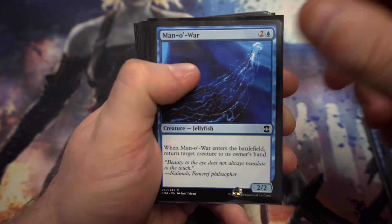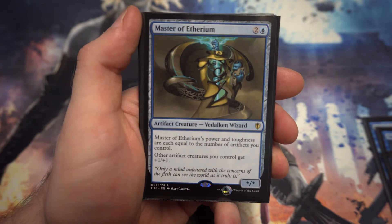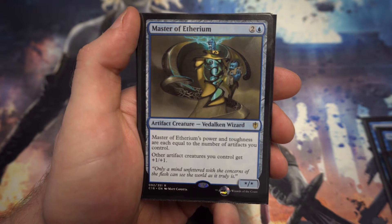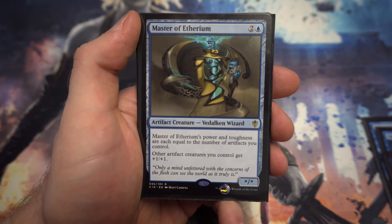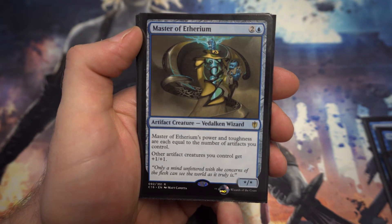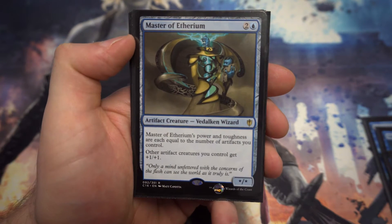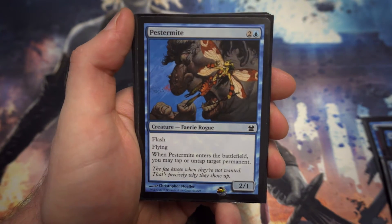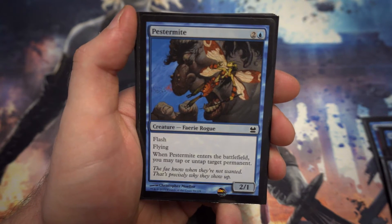We've got Man-o'-War here — another 2/2 body that bounces a creature back to their hand and puts them back a turn. A little bit of artifact support too: Master of Etherium, for two and a blue, has power and toughness equal to the number of artifacts you control, which could be quite a lot depending on how the deck works out. With servos, thopters, or other artifact creatures you can get quite big, and it gives other artifact creatures plus one, plus one as a nice little anthem.